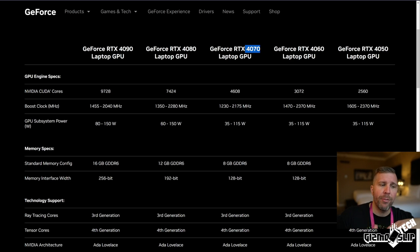The RTX 4080 and 4090 are the high-performance GPUs. They can go up to 150 watts, and there's a substantial jump in performance between the 4,600 CUDA cores with the 4070 and 7,400 CUDA cores with the 4080 — that's a huge jump in the number of cores. Plus the memory interface bandwidth goes up about 50%, which is also going to dramatically affect performance. And you also go from 8 gigs of RAM to 12 gigs of memory.